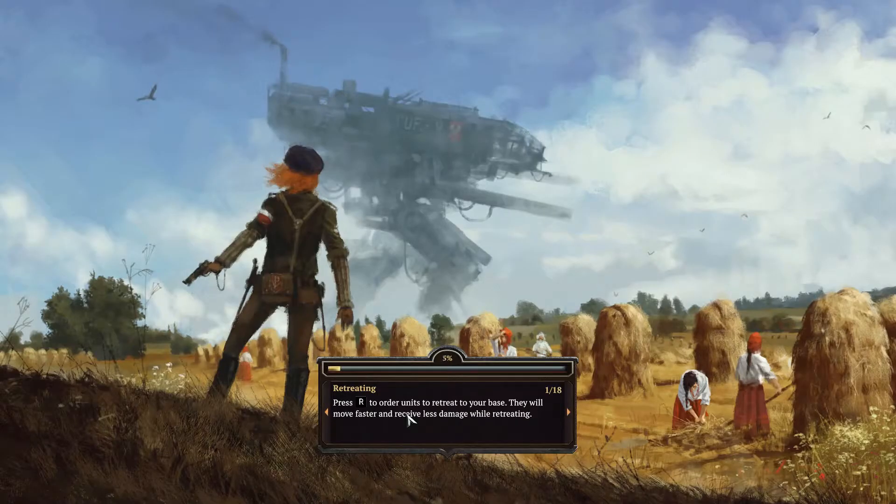Alright. Retreating: press R and order units to retreat to your base. They will move faster and receive less damage while retreating. Okay. Look at that giant battle mech. Jeez.